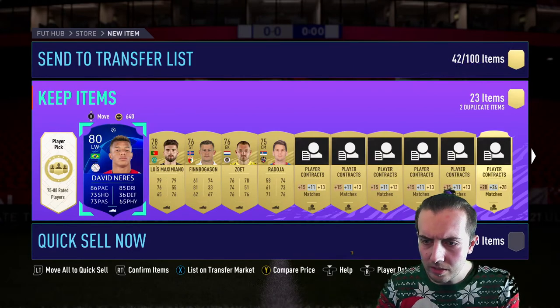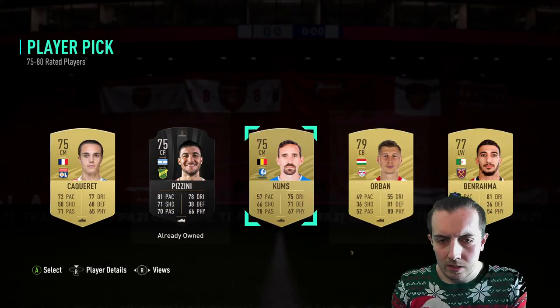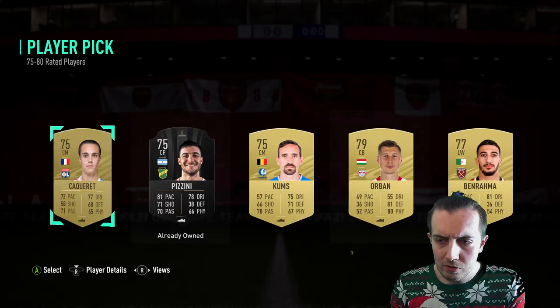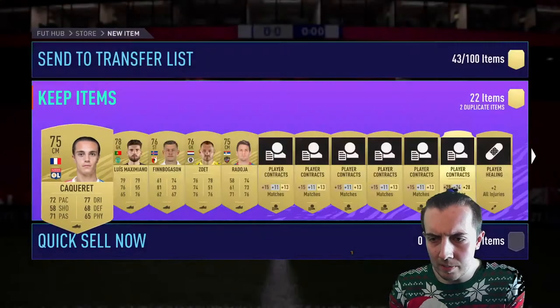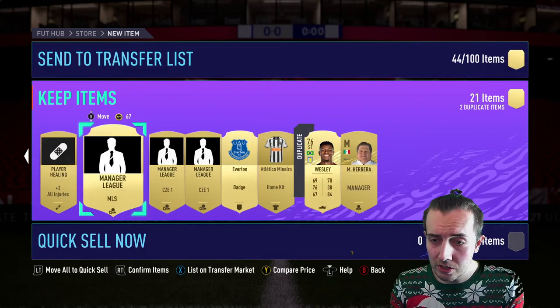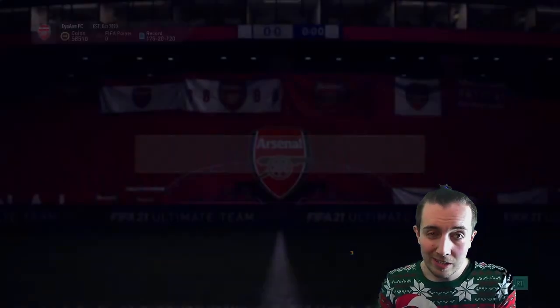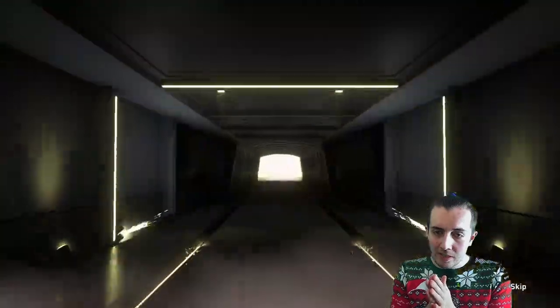We get a keeper — 82 rated, not exactly what you want to see. We do get David Neres, he might sell for a little bit. Trying to figure out who's likely to sell. We get a Shadow chemistry style — always good for a few thousand coins. We get Wesley and that's about it. Shadow is probably the most expensive thing we've got so far. Jumbo Premium Gold Players Pack — come on, inform walkout, Europa League, Champions League.